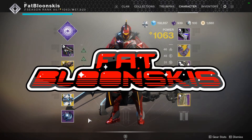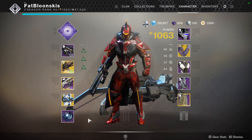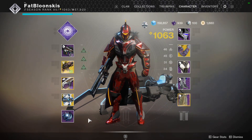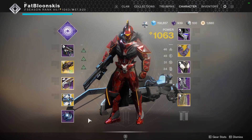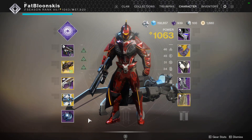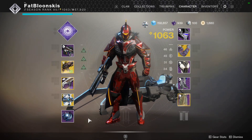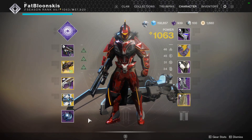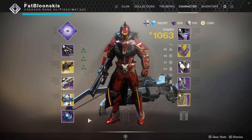Welcome back to the channel. Coming at you with this 100 strength ACD Feedback Fence build. With this build you're literally going to feel like a walking god, because any enemy that gets close to you — boom, they're going to blow up, there's going to be arc explosions going everywhere. As long as you stay charged with light and you're getting melee kills, any thrall or any type of enemy that's going to rush you is going to be immediately blasted and vaporized.